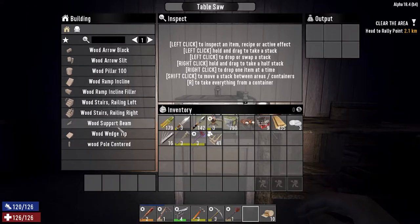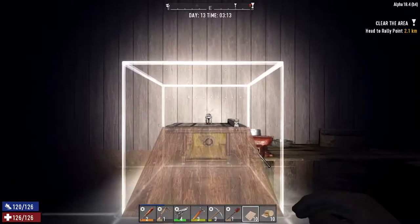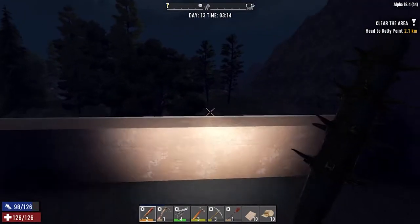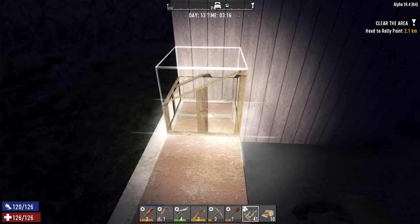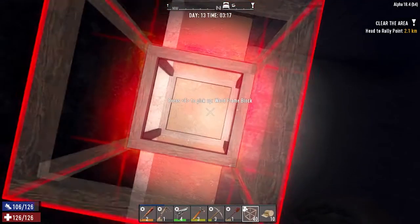Literally these few items — what's the point in having it in the game anymore? In previous alphas you had virtually every other shape apart from a square made with the table saw, and that kind of made sense. But why it's like that now, I have no idea. Let's quickly make 10 of those.